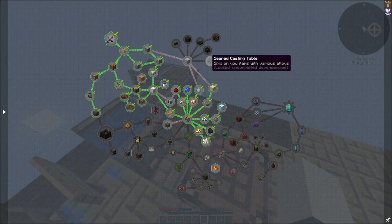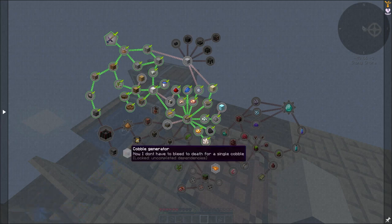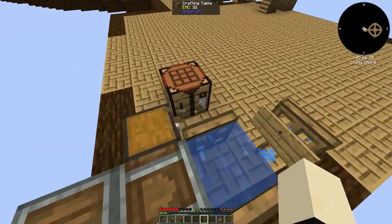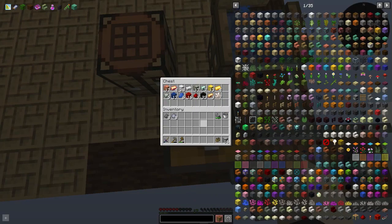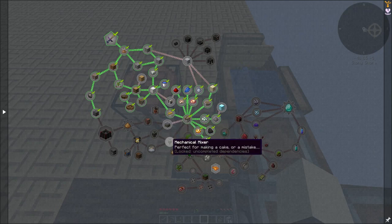I know we said we're going to try to get Tinker's Construct, but I kind of want to get to some of these seeds first. But first I need cobblestone — trying to get the cobblestone and that's taking too long. So let's see what we need: a depot, and then we're going to need a spout, a mechanical press, and a mechanical mixer.